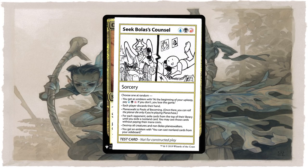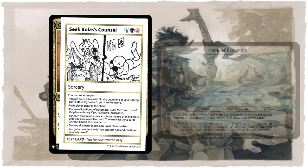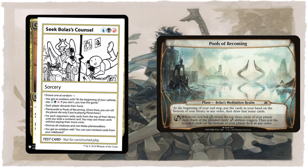Sek'Kuar's Citadel is an interesting sorcery in that its result is random. You can get unlucky and get a detrimental emblem, or any of the other useful results ranging from adding Pools of Becoming to the current game — which you can't planeswalk away from — to getting a busted emblem that allows you to cast non-land spells from your sideboard. Granted, you have a 1 in 6 chance to get that effect, but if you do get the emblem, then your sideboard is essentially an extension of your hand that's almost impossible to interact with.